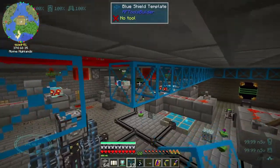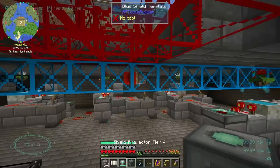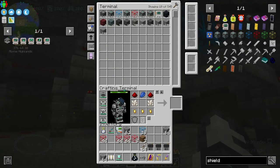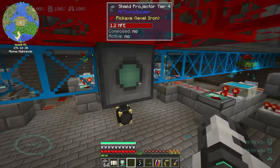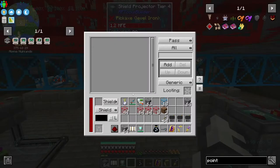We could just connect those and then put it right there like that. We need power too, I guess, at some point. Compose active — no. Oh, I could also activate this from here. Do I need to add stuff to this? There's some looting.